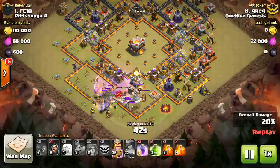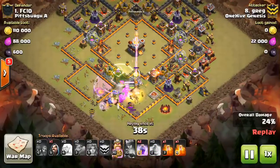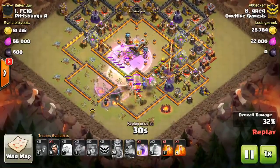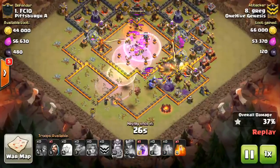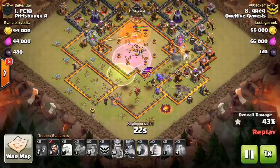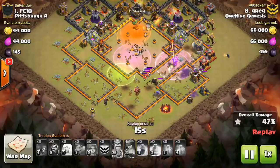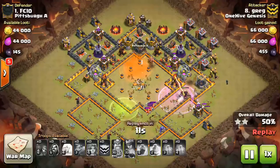He comes in with the Valks and Bowlers. The Valks run out in front and take out buildings, then kind of split — the king goes to the left, and the Teslas lead him in. Greg drops the jump spell, so the king goes straight to that Town Hall with a few Valks and gets it taken out. From there it's just about the percentage, and he has just enough troops to get the job done. Very close, but it just shows this Town Hall 11 base can be two-starred with a Town Hall 10.